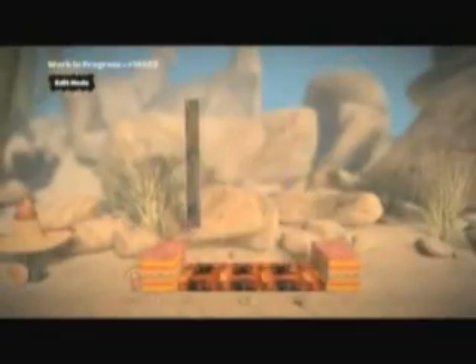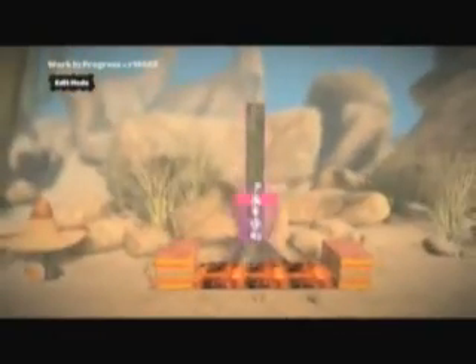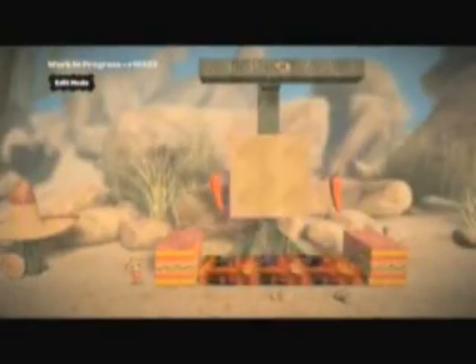Now this sombrero hat which you can see here is an object that I won whilst playing through one of the many levels that ship with the game. Similarly, materials such as this nasty fiery substance, the stickers and decorations, character customisations, and even this music track are all collectable items which can be won and then used in your own levels and creations.